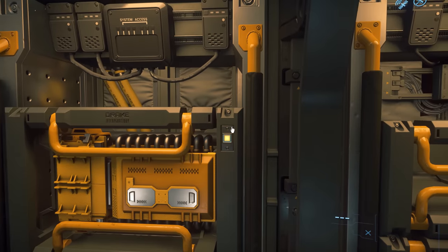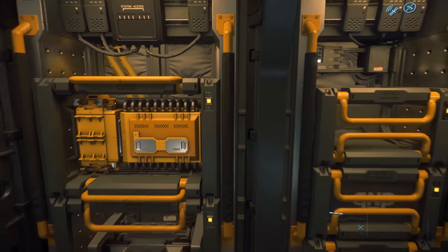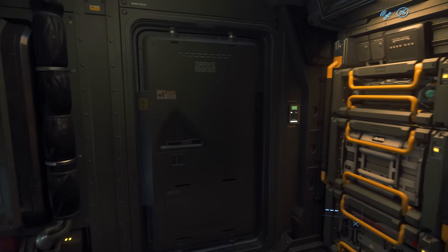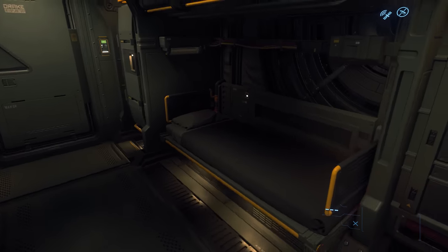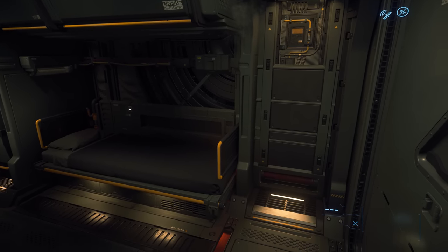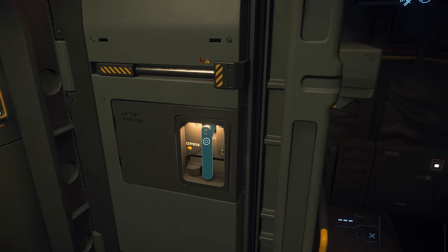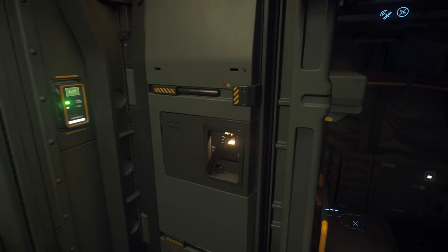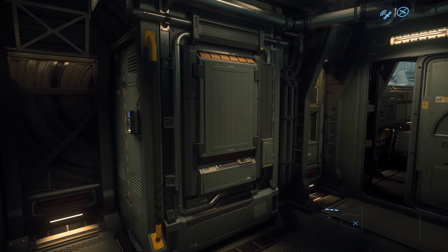There's also access to some of the ship's components, which may be useful in the future. Moving further forward, we enter the door at the front of the compartment, which takes us into habitation. There's a bed for player usage, as well as access to the ship inventory. On the port side, there's also another door hidden on the left.